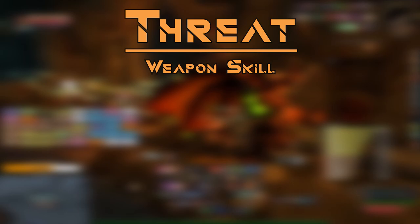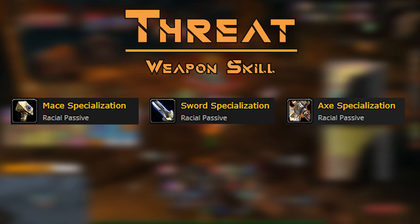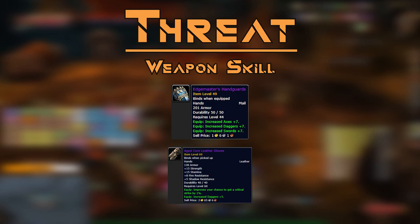Items like Maladath can take you to 308. Racial skills — human sword/mace skill and orc axe skill — also contribute. Items like Edgemaster's Handguards or Aged Core Leather Gloves allow you to reach 305 weapon skill even without a racial, if you have 3,000 gold to spare.